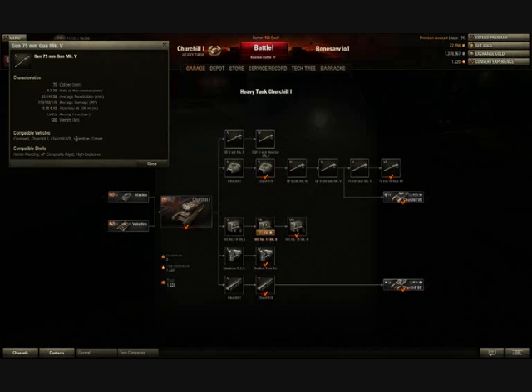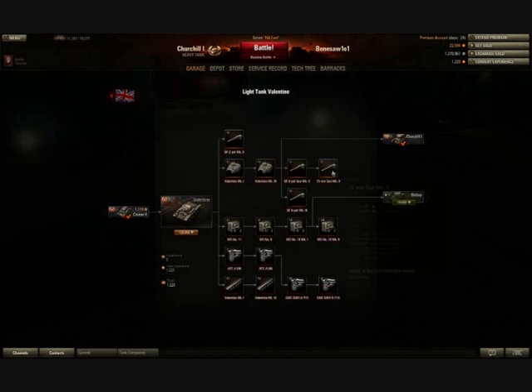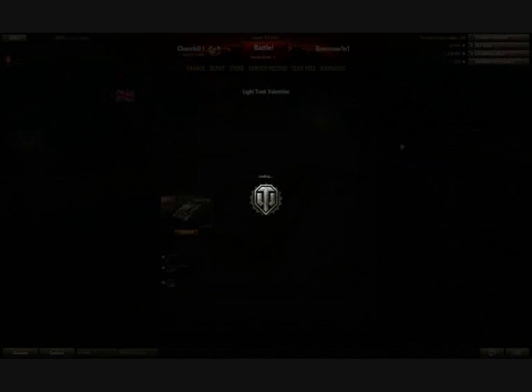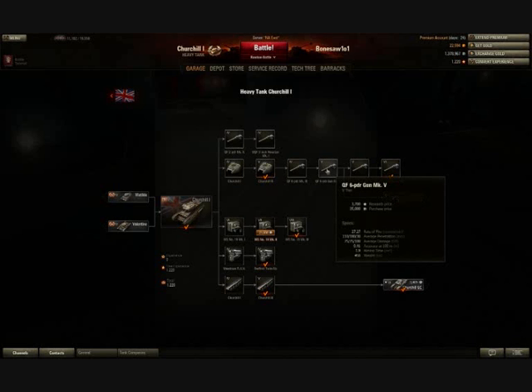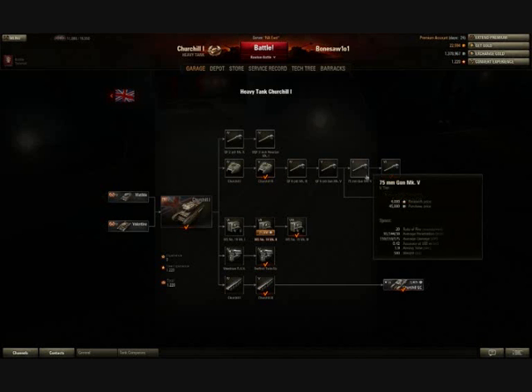The important thing to note is that you get this gun on the Valentine. A lot of people go through the Matilda to get to the Churchill these days and ignore the Valentine because it's a bit crap — and that's true. But the upside is that the Valentine lets you research the 75mm gun before you get to the Churchill, and once you've got that 75mm gun, you can very easily move straight to the Vickers High Velocity. You will still have to research the 6-pounder Mark V, but it means you can research it and just go straight to the 75mm without really having to use it. Once you've ground through this for a couple of games and you've got the high velocity, you're well equipped to engage enemies.